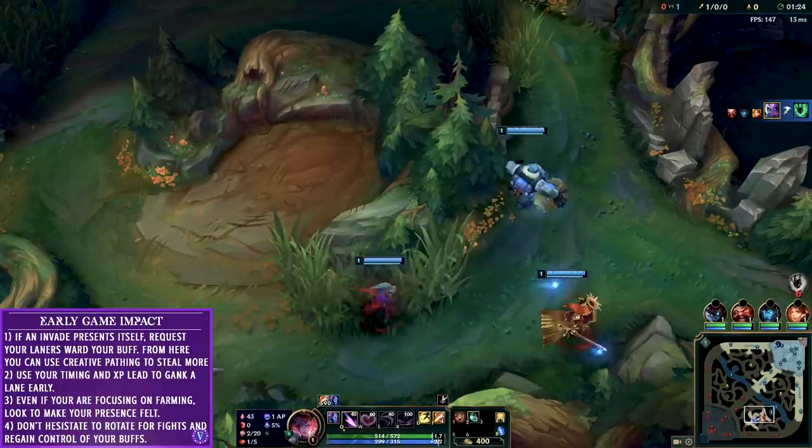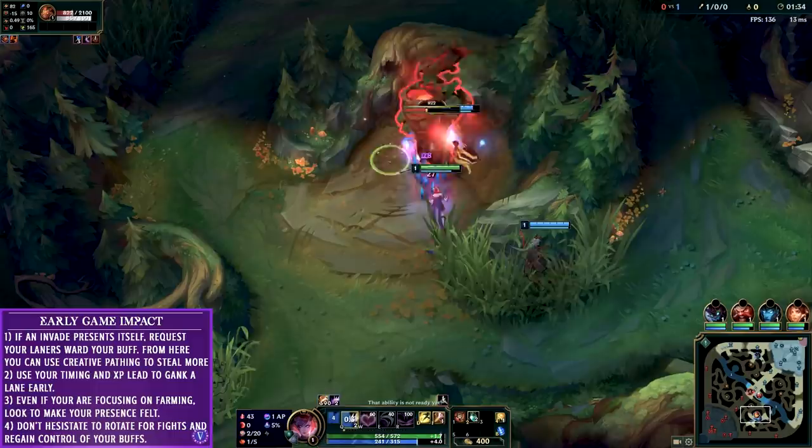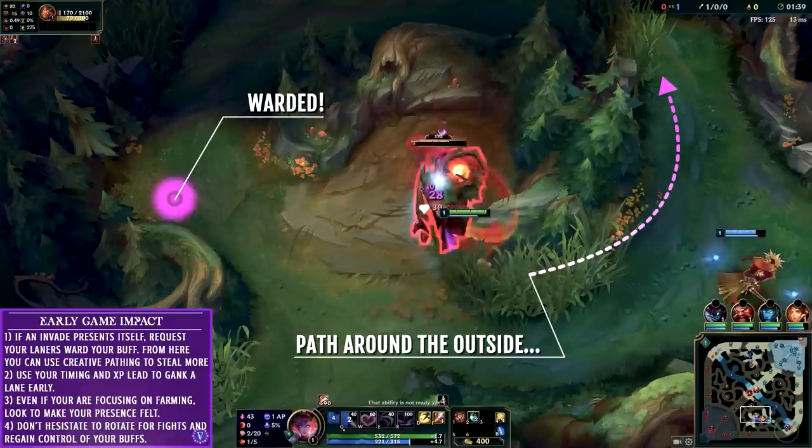I didn't want to waste my flash but I would have if I had to. Now that we've secured this control and buffs are spawning, we know that Rammus will have to start his blue, and that gives us free range of taking their red. As I've said in many of my videos before, please pay attention to the map to see where wards are placed around you - I noticed a ward placed over the wall right in front of the red buff.